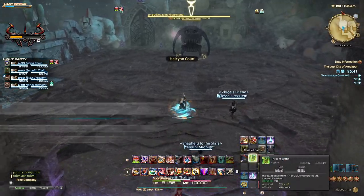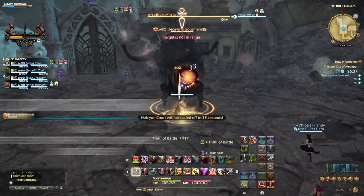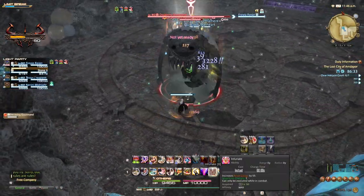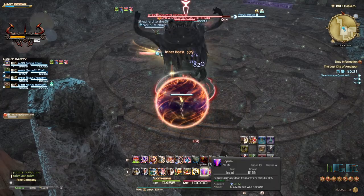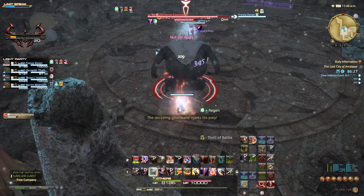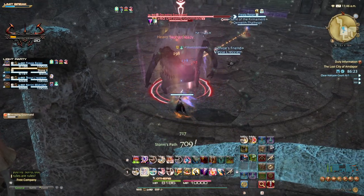Our first boss is the Decaying Gourmand, and yes that is a huge mouth across its stomach. We start this fight as normal with the tank gaining enmity and walking through the boss to aim it away from the party. The Gourmand will use Prey on a random party member and mark them. He will also use Moldy Phlegm, a circular ground AOE that will cause damage, debuff, and taint the area. This should be avoided.